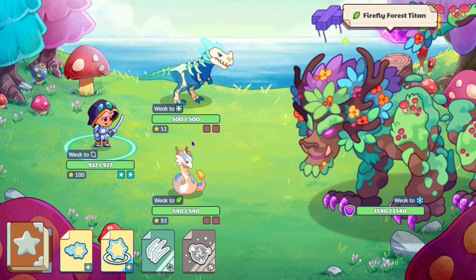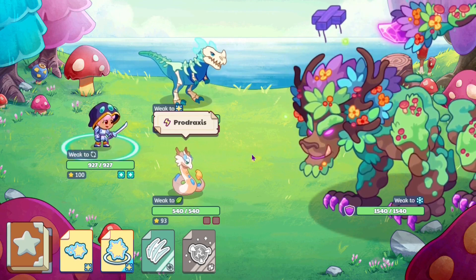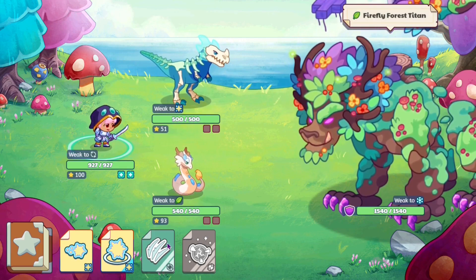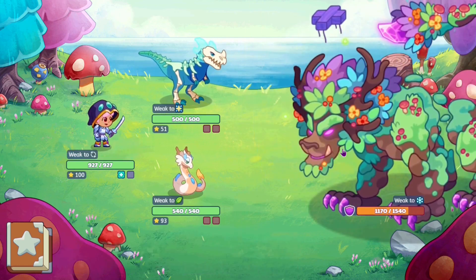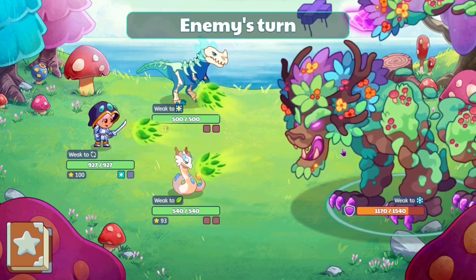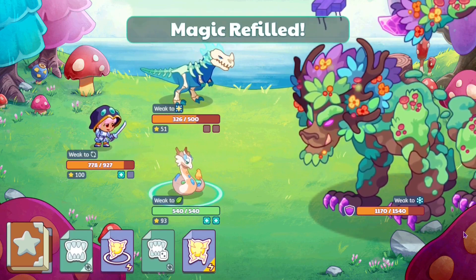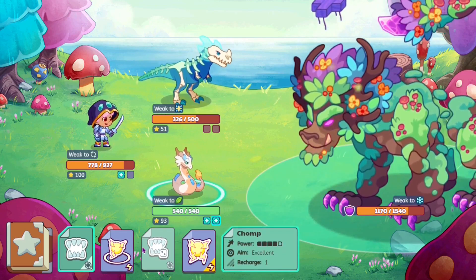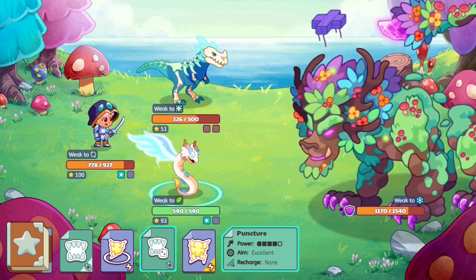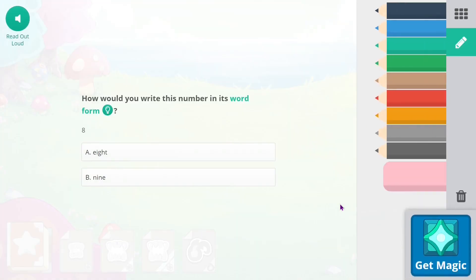The weakness is showing but fortunately our opponent doesn't seem to be able to cast any ice attacks. Let's cast a physical attack — that'll deal maybe 300 damage. Yeah, 300 damage. The main thing we're here for is the bone Tyrannosaur so it better not die. Let's use puncture and deal an additional 3000 damage.